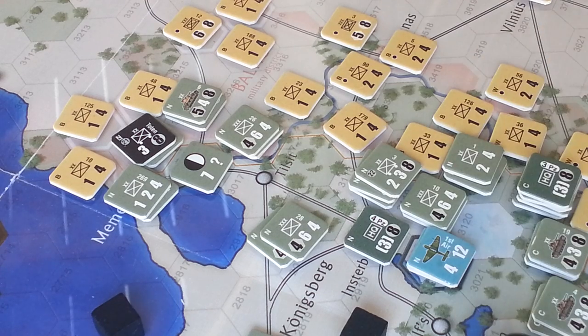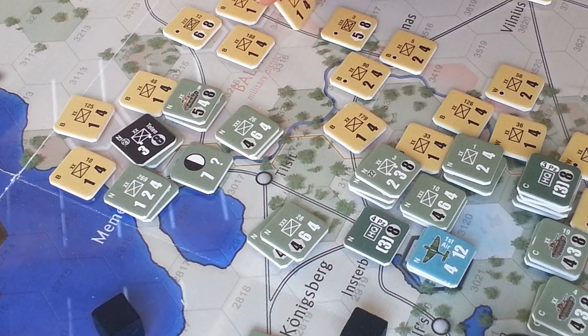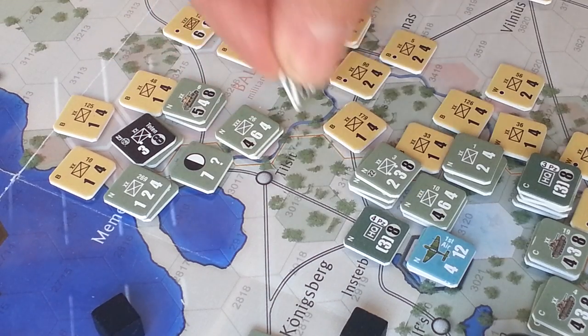Almost a cocked-die roll — we get a 3: defender retreat with an asterisk, meaning a 2-hex retreat. We'll move him back 2 hexes to here — actually, with this one I think we'll go here — and these guys can advance.